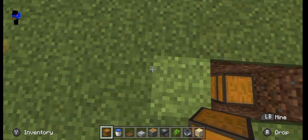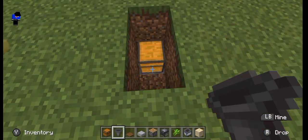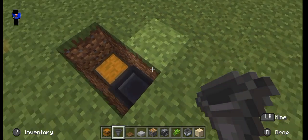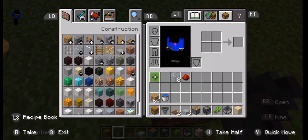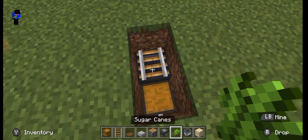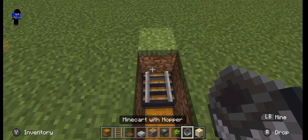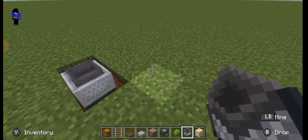Put a chest, then on the back of the chest put a hopper, just like that. Then put a rail, just like that. Now put a minecart with hopper, just like that.